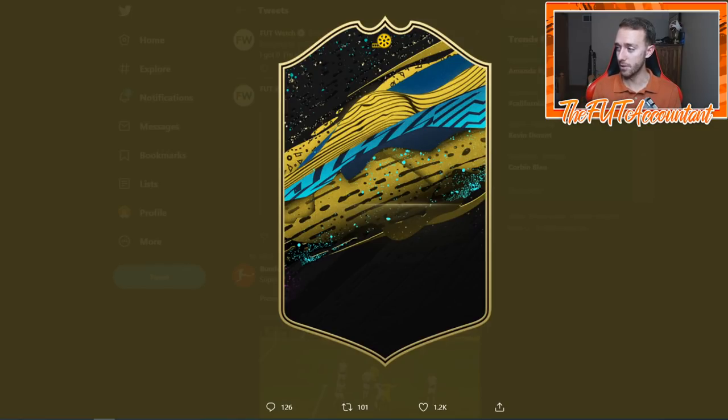This is the card design. As you can tell, it looks like a mix between a Team of the Week card with the gold design and the gold dust in the background like the Team of the Weeks have, and then of course the player moments design. It looks like a cross between both of those.